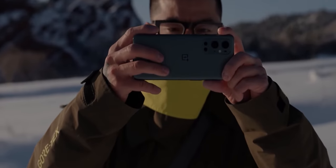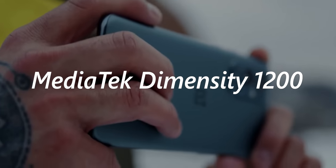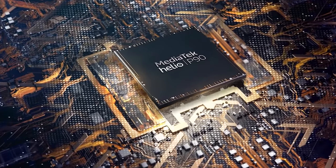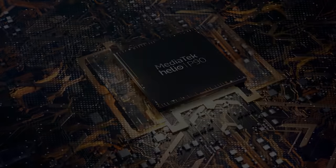For the processor, OnePlus is going with the MediaTek Dimensity 1200, pairing it with a minimum of 8GB of RAM. And boy, isn't MediaTek quickly becoming super popular with smartphone manufacturers.